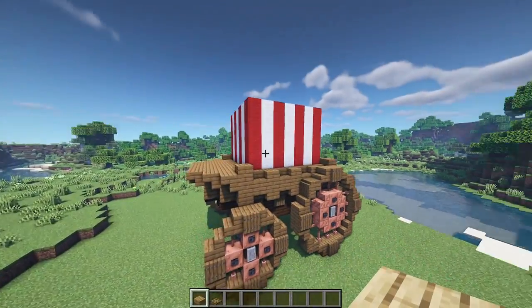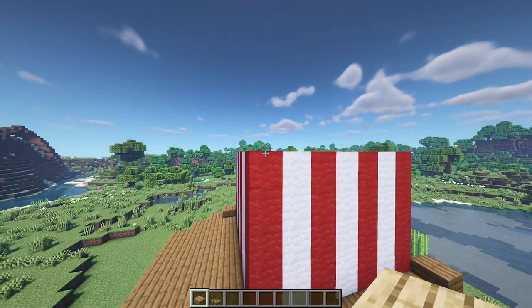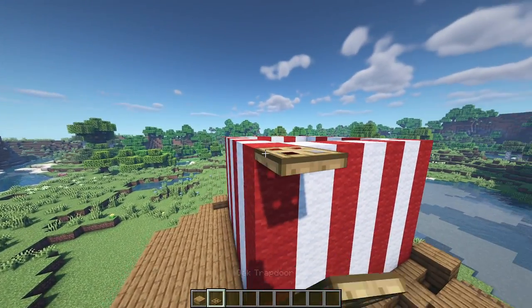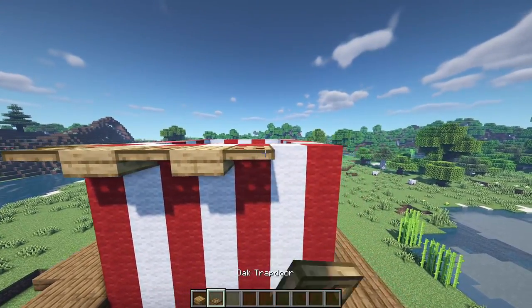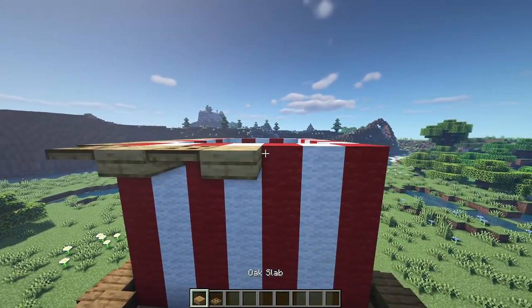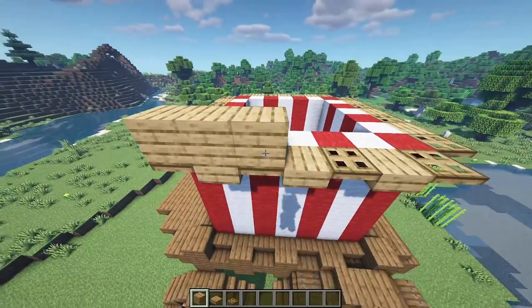Do that on each of the sides. Looking cool — it's started to take shape! Moving to the very top, take some oak trapdoors and oak slabs. On the red blocks at the top, place oak trapdoors; on the white ones, place an oak slab. These will alternate all the way around. Then come in with some oak planks and place a plank on top of each one of the slabs and trapdoors, going all the way around.